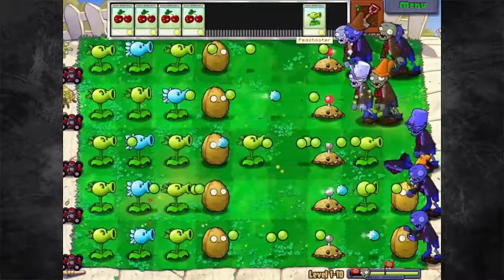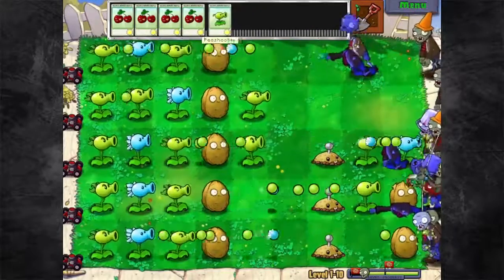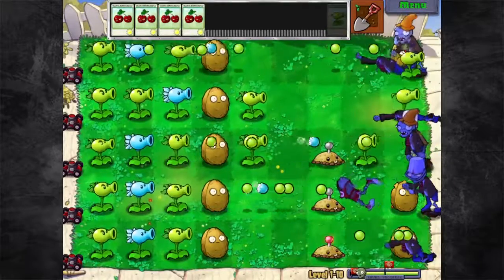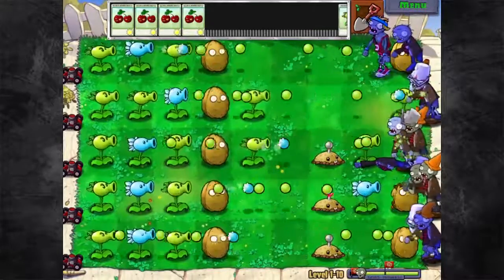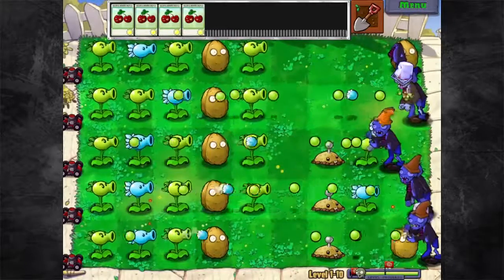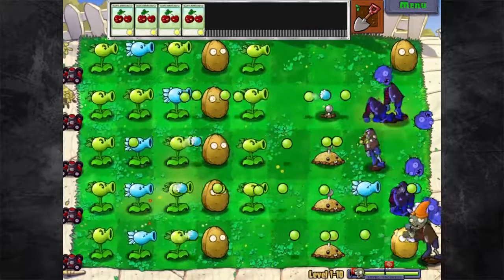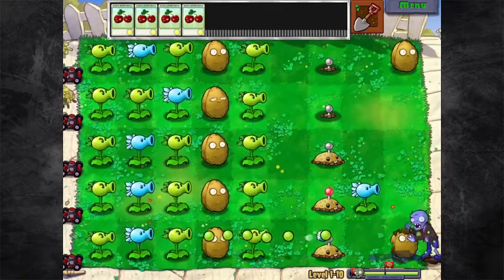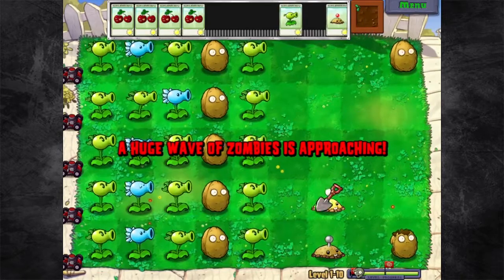Now we can start going crazy — I can start placing these guys anywhere. We're getting close. I feel like this is what's up. We're kicking some ass. This is good times. I'm going to have three repeaters per row with a walnut line of defense in between them. It's good stuff. Let's get these guys back out. And here comes that huge wave — which is also the final wave. Huge wave of zombies is approaching.